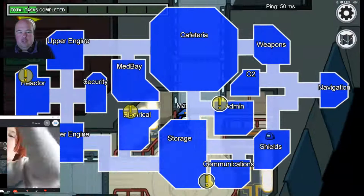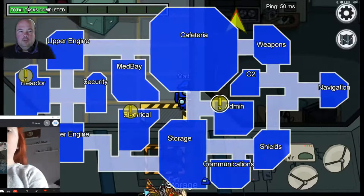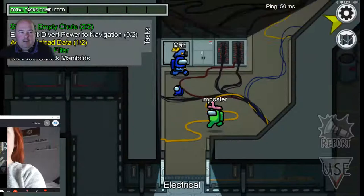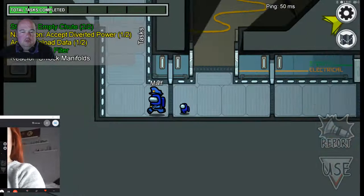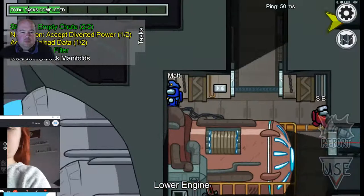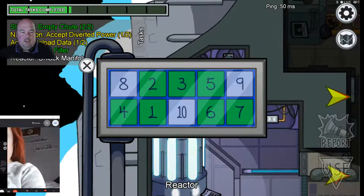Got tasks in Medbay, Weapons, Shields, Navigation and Admin. Going to Electrical then Reactor then Admin. Tasks include some in Electrical - one, two, three, four through to ten. Dark green was acting a little bit suspicious. White is in the ghost chat saying it was me - well, you did accuse White last time.